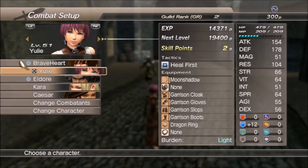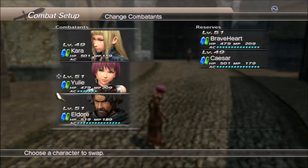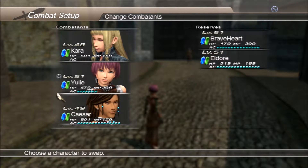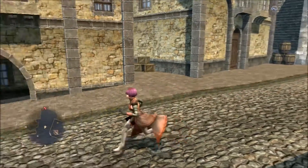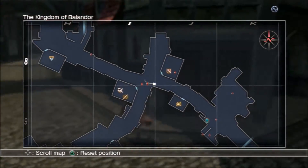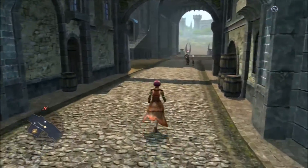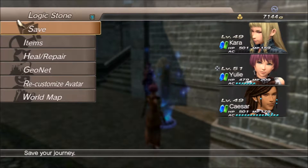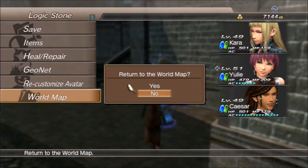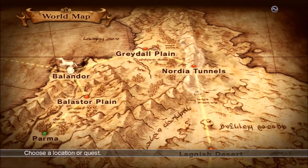Alright, combat setup — we're going to set up the combat party here and change out Braveheart for Kara, and Eldor for Caesar. Heading to the Logix Stone save point to travel to the Northern Tunnels. That's where the two target enemies are going to be — Lahamu and Lahimu. Let's head to the world map and go to the Northern Tunnels. Let's do this.